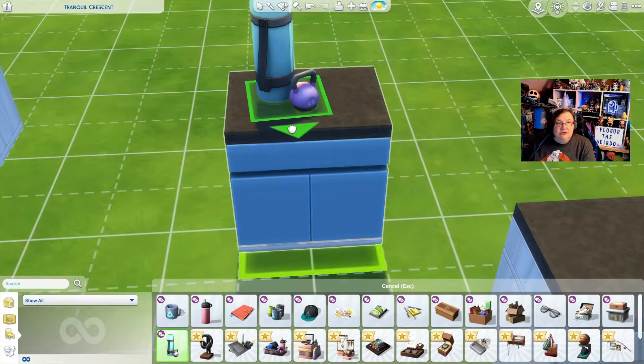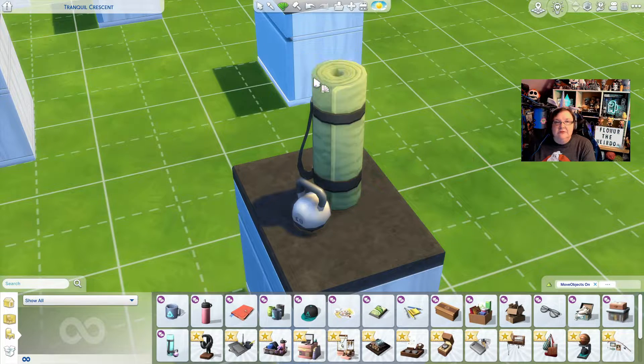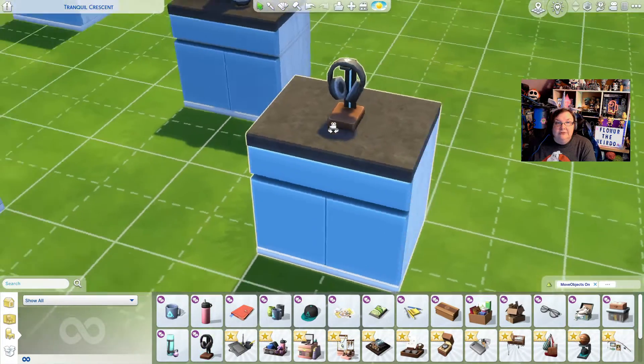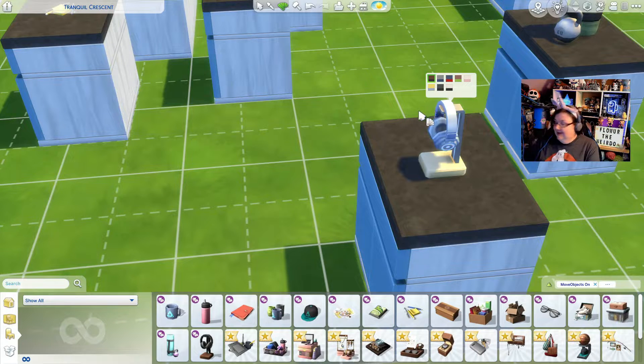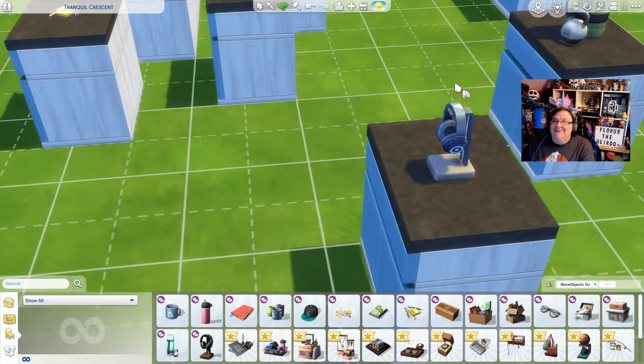Yoga mat and barbell — is that a barbell? I don't exercise as often as I should. Different colors — I know what it's called, I just can't think of it. I need this in real life because I just have them piled to the side. I like these blue ones because they only connect on one side. I think these are actually Bluetooth too so I don't really need the cord, but I just feel safer with the cord.